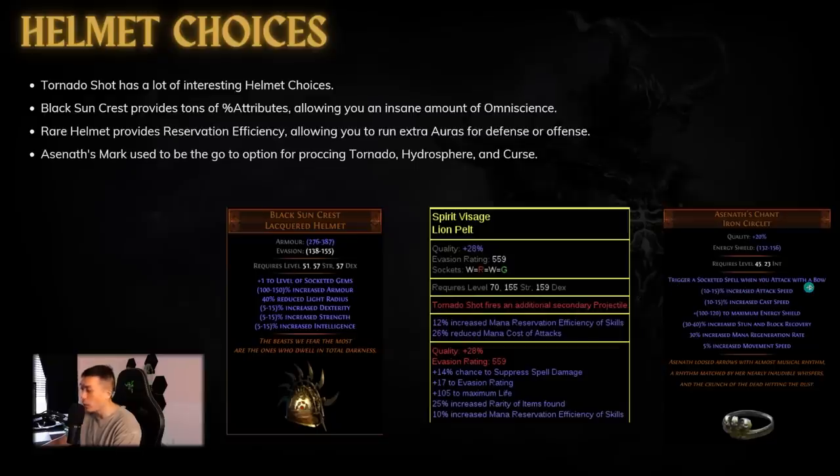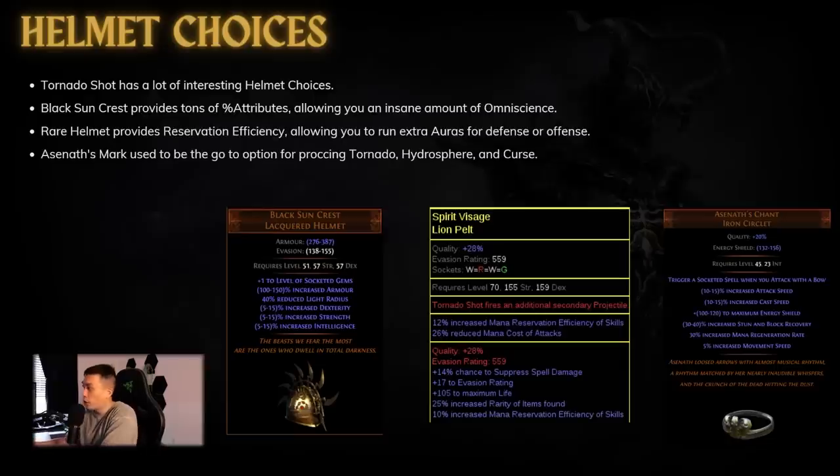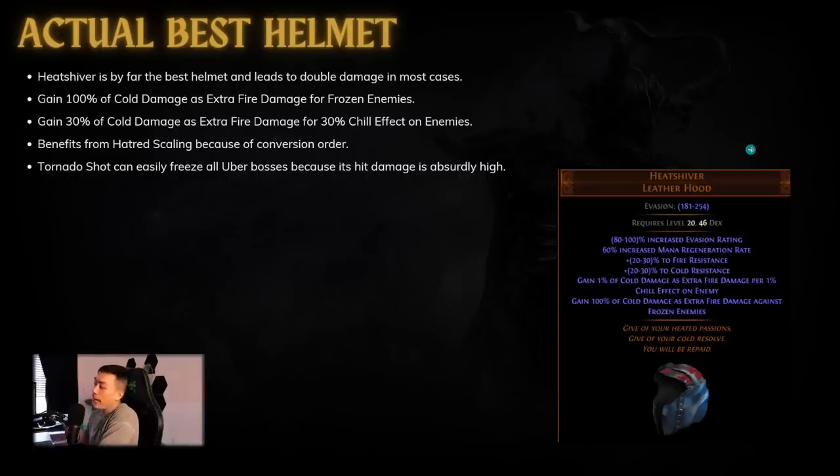Back in the day a lot of people also used Asenath's Chant, which allows you to trigger a socketed spell when you attack with a bow. If you're able to get an omni with a corrupted implicit for an additional curse, it's possible that Asenath's Chant doesn't count as a triggered penalty — because it still counts as you casting the spell — so the curse penalty from a curse-on-hit ring wouldn't apply. Most people used it for proccing Hydrosphere for exposure and penetration, plus an extra curse. That was one of the most viable setups, but nowadays everyone uses Black Sun Crest or the rare helmet.